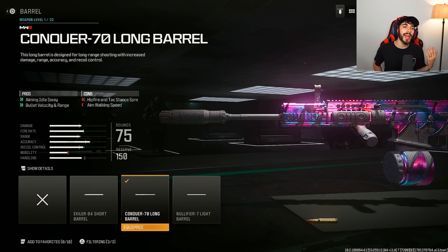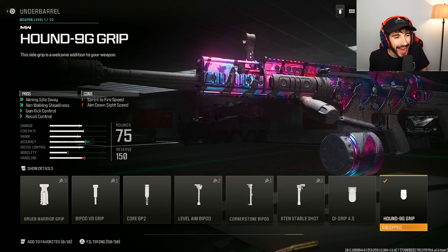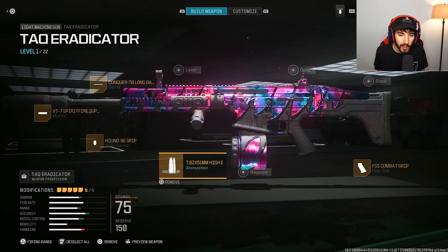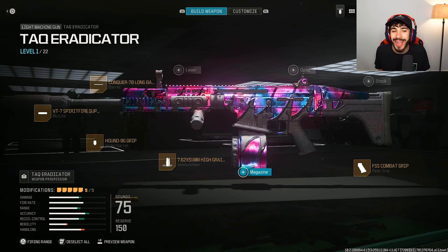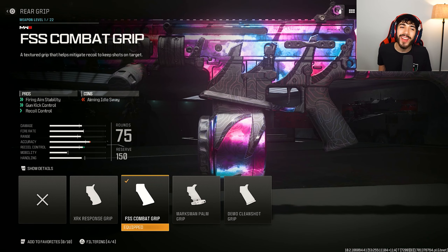For the TAC Eradicator attachments: the Conquer 70 Long Barrel for bullet velocity and range; the VT Spitfire Muzzle; the Hound 9G grip for gun kick control and recoil control; high grain rounds for bullet velocity and damage range; and the FSS Combat Grip for gun kick control and recoil control. If you want a scope, consider swapping the muzzle for it.